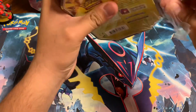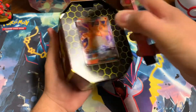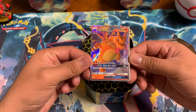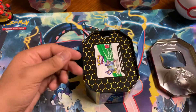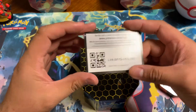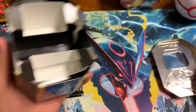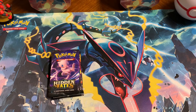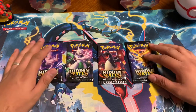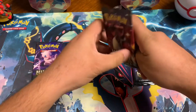We did three Gyarados tins last time and now we're doing Charizard — everyone's favorite. You get the Charizard GX card, very nice cool card to get. Go check out the first Hidden Fates video we had — got a pretty good hit in that one. Four packs per tin, so we'll start with the Charizard tin first.